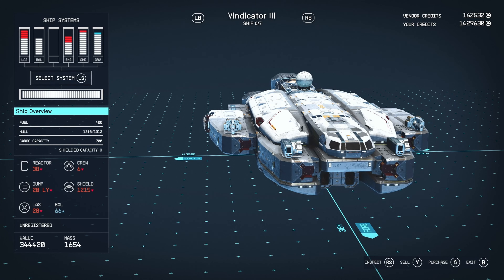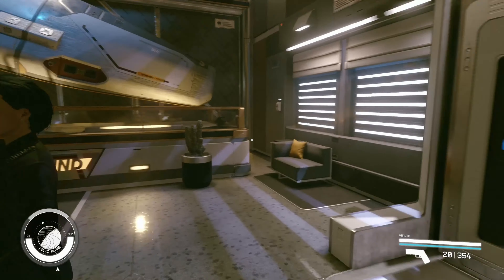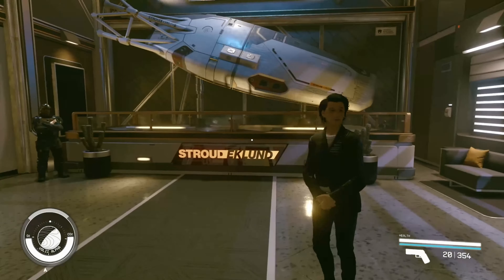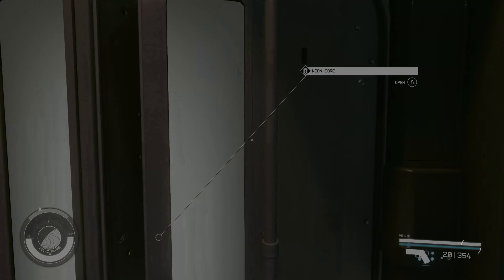The price of this vessel for me is $344,420. Obviously that price will vary depending on your perks and the tier of the vessel. If you don't have perks and you're buying tier 3, it'll probably cost around $400,000. Whereas tier 1 will be significantly cheaper because it doesn't have the higher-end modules. We're going to purchase that. I purchased this at the Stroud-Eklund Ship Kiosk on Neon.